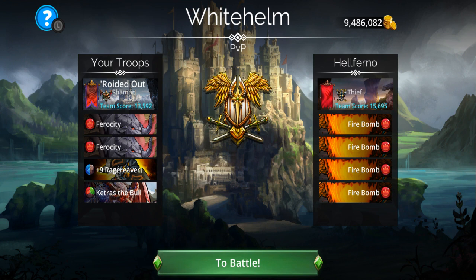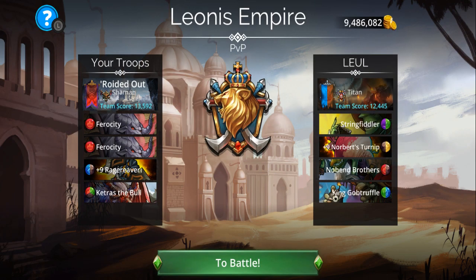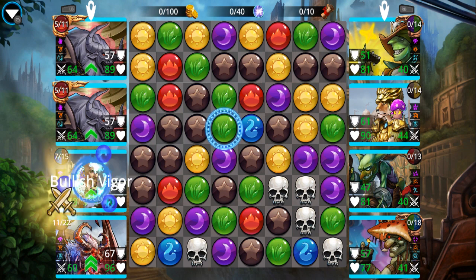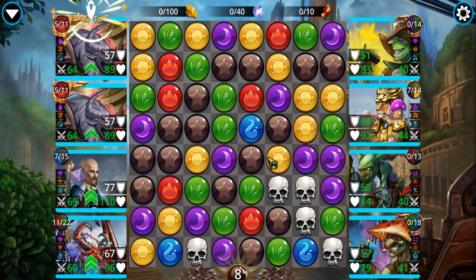I have enough confidence in this team at the moment. You kind of get the idea as to how this team works — you gotta scramble for those blue and brown matches and four matches.